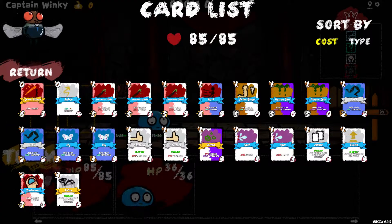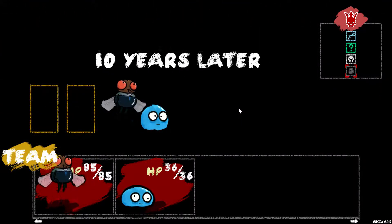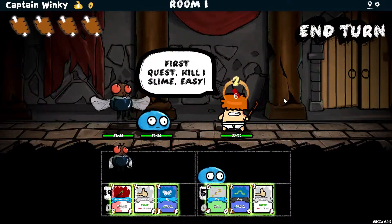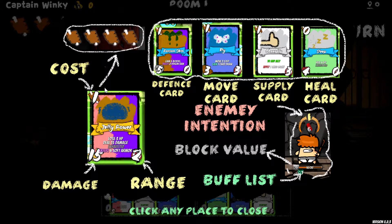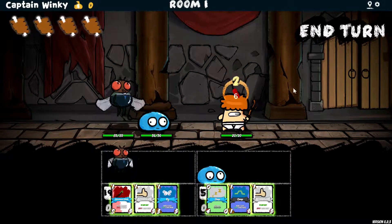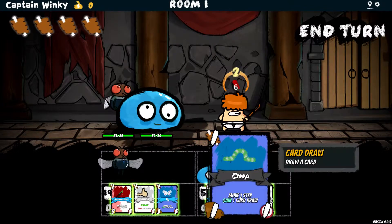Slimes have pretty much nothing, just for the record. And I really hate flies — flies are pretty horrible. First quest: kill one slime, easy. Now the cost, damage and range are explained. I was confused about range — I thought maybe it was how many targets you could hit, but no, it's legit range. That clears it up and will help a lot. Defense cards, move cards, support heals, enemy intention, block, and buffs — we got all that.